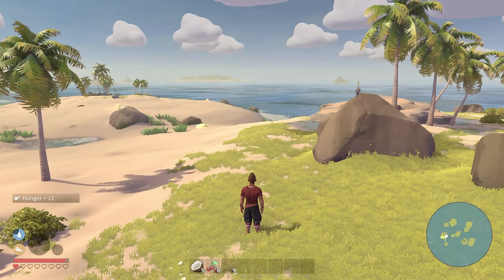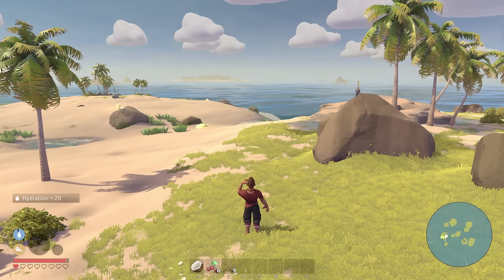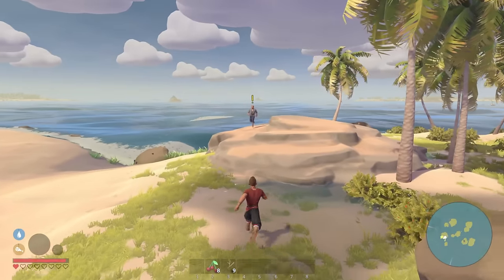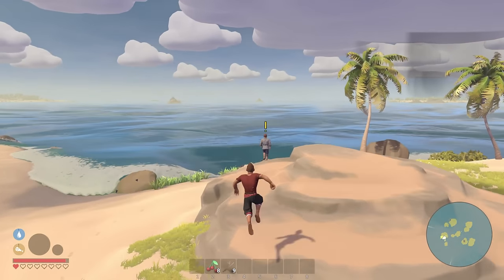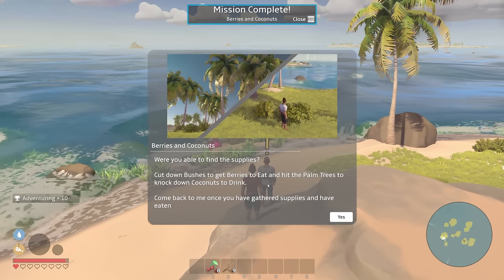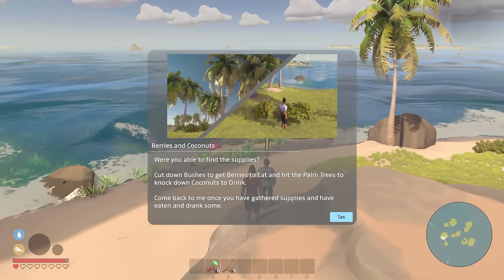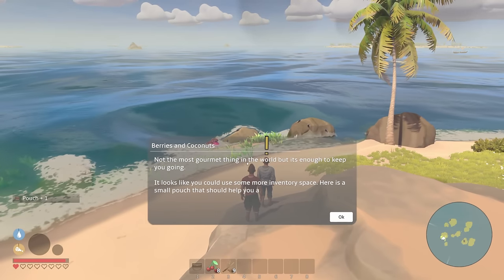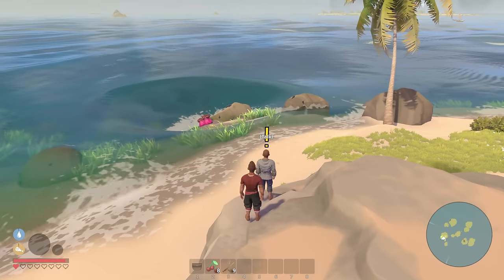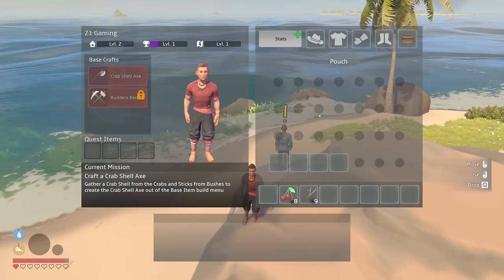We've got some berries — press two to eat them. Nice! And then the coconut handles thirst or hydration. Oh my gosh, you have to eat a lot to do anything. Okay, so now can we go talk to the archaeologist again? He says we were able to find supplies, cut down bushes and berries to eat and drink. He gives us a small pouch for more inventory space.